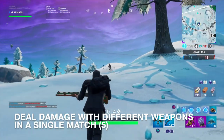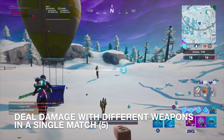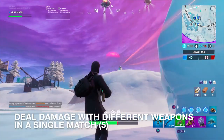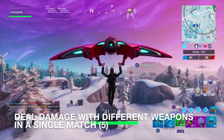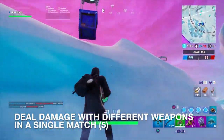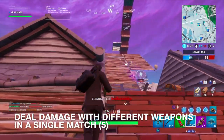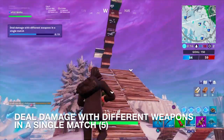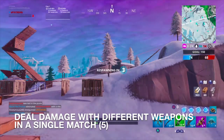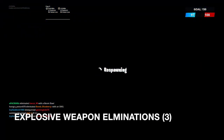Let's see if I can get the deal damage with different weapons here. We got to do it in five different matches. I just want to get this elimination. I did deal the damage. So we got two different weapons in this single match, now I need to find another weapon to deal damage with — apparently I didn't deal damage with the grenade launcher. All right, so there's my third weapon, fourth weapon, and there's damage right there — explosive weapon elimination — and I got the fifth different weapon in the single match.